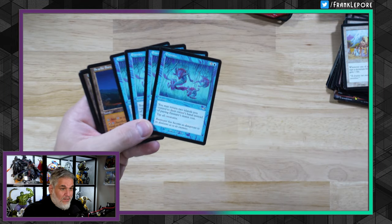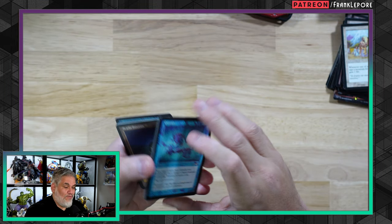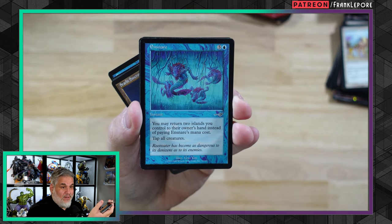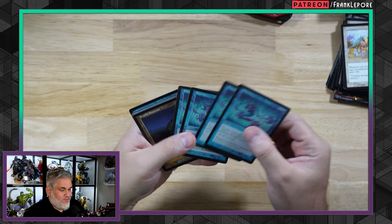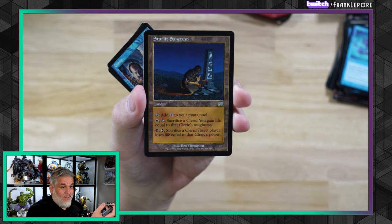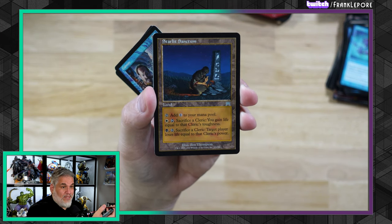Four copies of Ensnare — another free spell from Nemesis. You may return two islands instead of paying the mana cost, then you tap all the creatures. So four copies. Four copies of Starlit Sanctum — this is a combo with the Cleric deck.